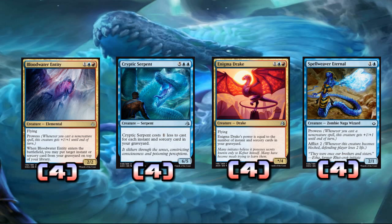Enigma Drake is super super strong, gives us a ton of value — definitely our best creature. Now let's talk about the new additions: Blood Water Entity and Spellweaver Eternal. Spellweaver Eternal fits our curve really well. In my other blue-red prowess deck we played Storm Chaser Mage, and this is like the substitute. For one and a blue you get a two-one with prowess, afflict two — a Naga Zombie Wizard. The prowess is super strong especially since it already has high power.